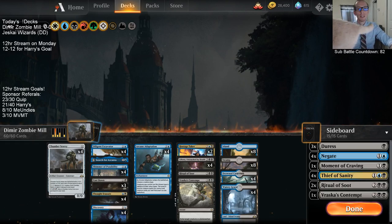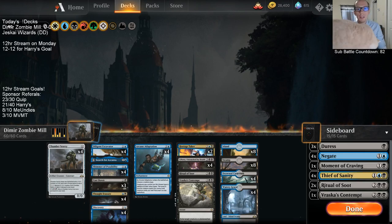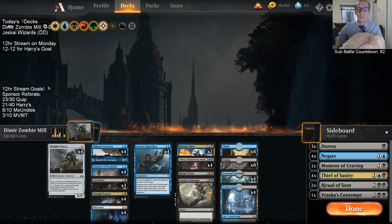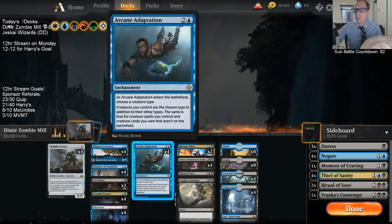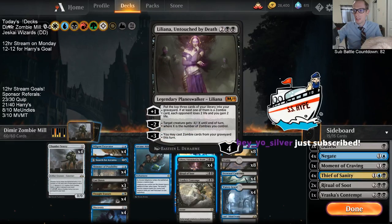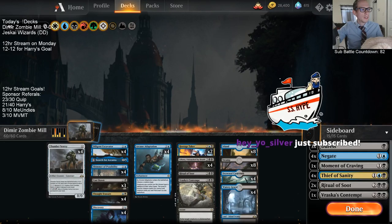We started off three and oh before losing two in a row, and we talked afterwards about some things to change. It's a first rough draft, so this is maybe not necessarily an improvement, but things we wanted to try. The main thing we're trying out is putting Shimmer of Possibility in the deck — four copies — because it can go through the library quickly and see a lot of cards. We're a combo deck that needs four combo pieces: Chamber Sentry, Diligent Excavator, Arcane Adaptation, and Liliana Untouched by Death. Shimmer of Possibility helps us find those combo pieces.